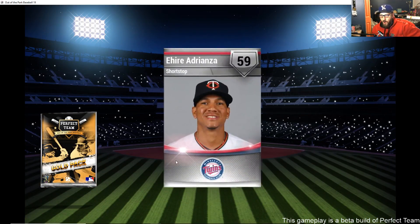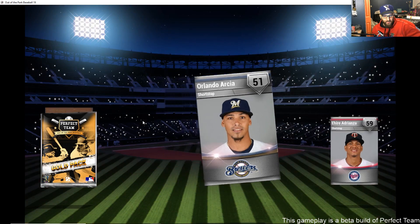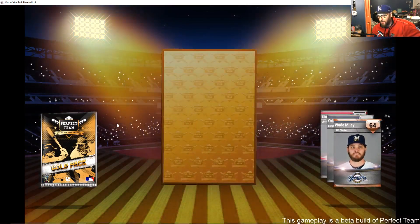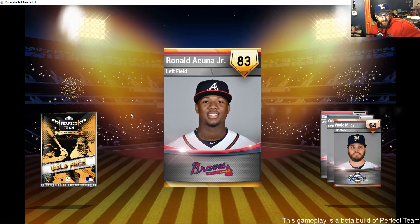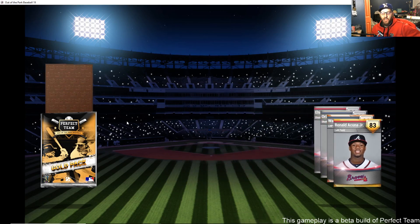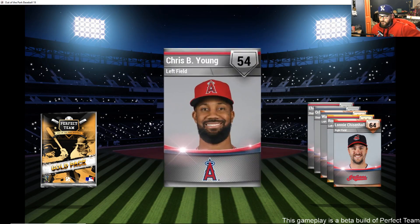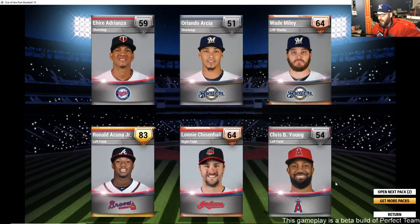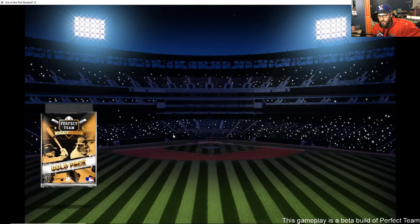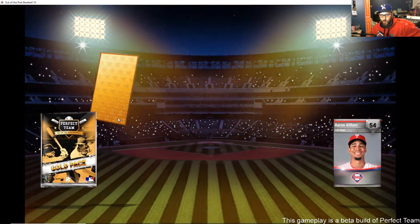For those of you coming by for our Vancouver Islanders 1998 expansion franchise, we'll be starting in about five minutes as soon as we finish opening packs. Ronald Acuna Jr. — 2018 National League Rookie of the Year, to no one's surprise. Two packs left — come on, we need one more diamond!